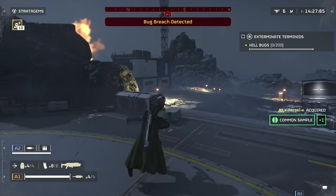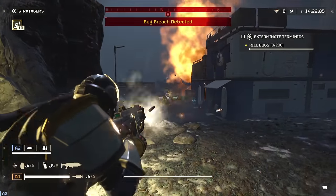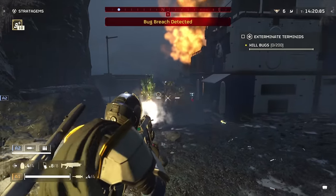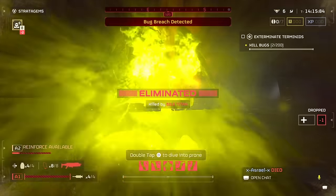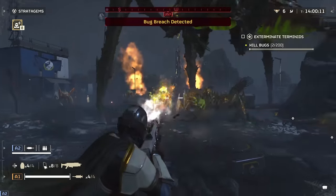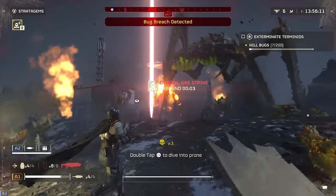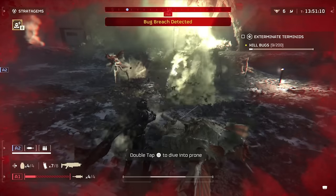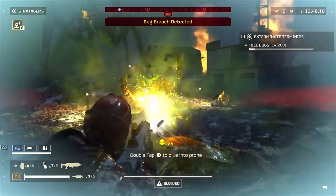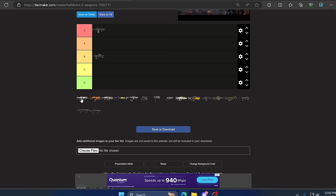Up next we have the Breaker Spray and Pray. This one takes a decent amount of medals to unlock and after using the regular Breaker you're excited to try another high fire-rate option, but unfortunately this thing is not as advertised. Yes you can spray and pray, however the damage and fall-off is so weak. It's usable against bugs but fighting almost any automaton this thing will get you killed. It takes a long time to unlock and it's not worth it — straight into D tier.